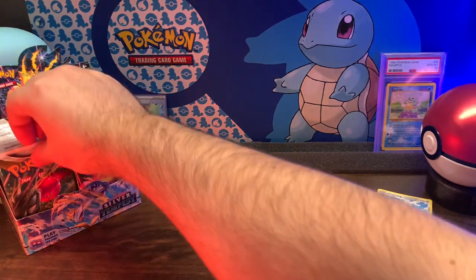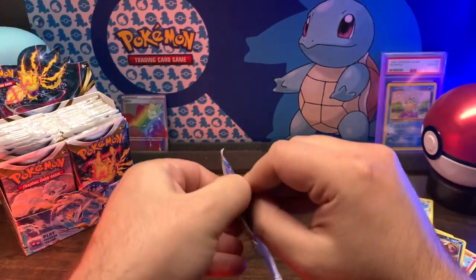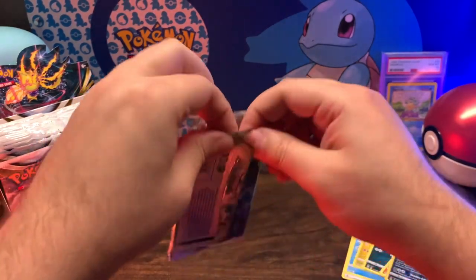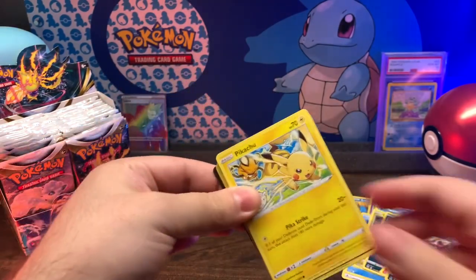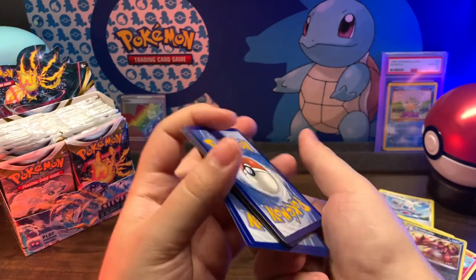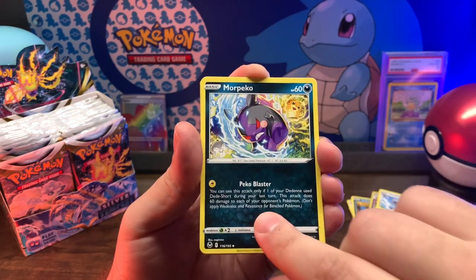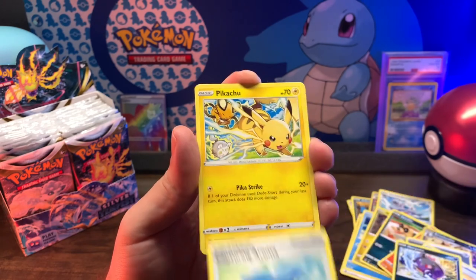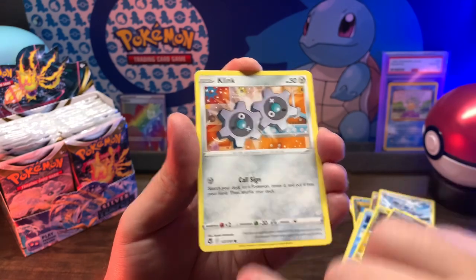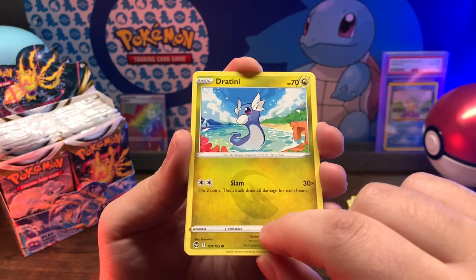And I'm back. I would say sorry about that but for you it'll just be a jump cut. It's a Regidrago pack. Code card. Metal Energy, Quadstone, more Pico, Capturing Aroma, Pikachu, Growlithe, Klink, Wailmer - oh wow, that ruined the surprise.